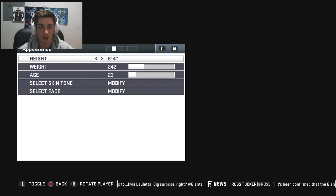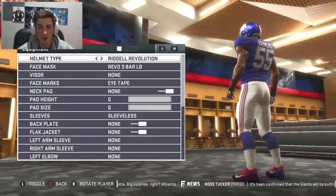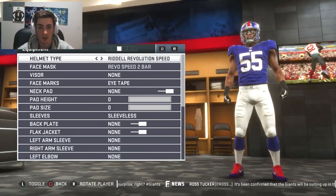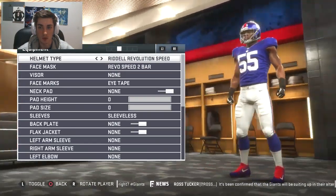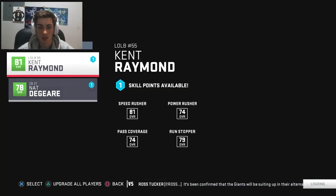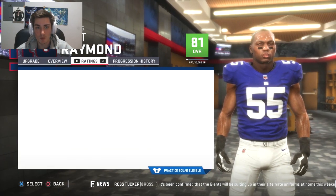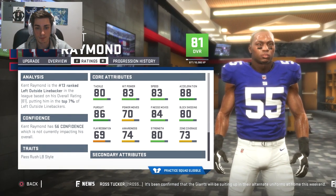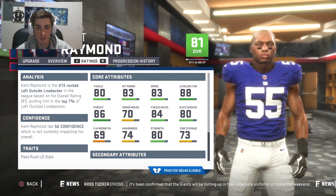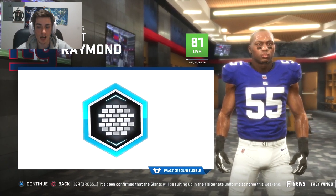Number 55 out of USC. Equipment. I don't like the Rydell Revolution. Let's go with the Rydell Revolution Speed. Big fan. Not gonna change anything else. And we've been playing kind of as a 4-3 outside linebacker and he can rush the passer really well. I think I need his tackle to be up higher, so we're gonna put that into run stoppers.